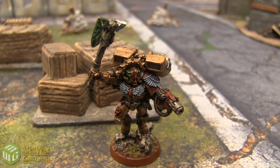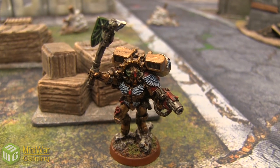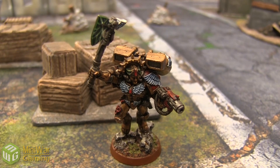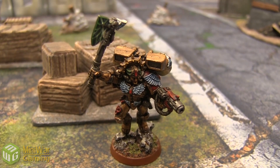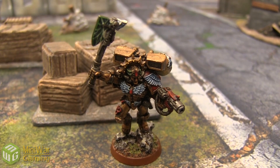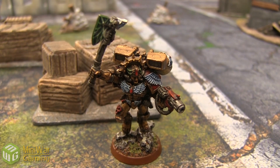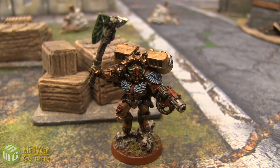Now for his weapons — he's got the Axe Mortalis. This is Strength +2, AP2, and Master Crafted. This is going to be fantastic for that fight. His other item is the Death Mask of Sanguinius. Nice in a regular game, but because Logan knows no fear, it's not going to play much of an effect in this.